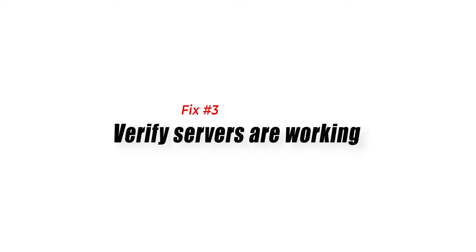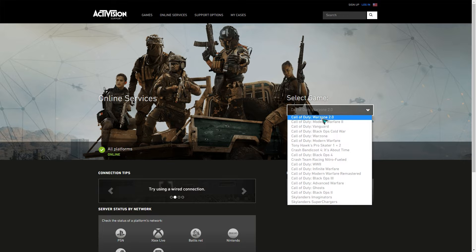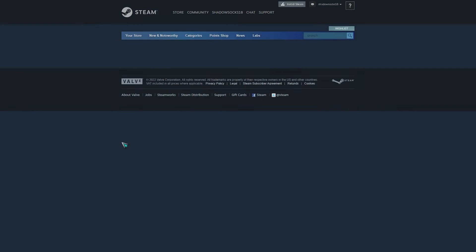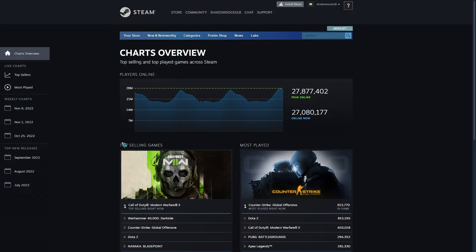Fix number three: verify servers are working. This is an often forgotten troubleshooting step by players who think that the issue lies with their PC or internet connection at home. Visit the official Activision website and check if Call of Duty Warzone 2.0 is currently having an issue.